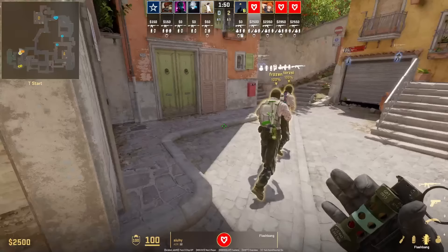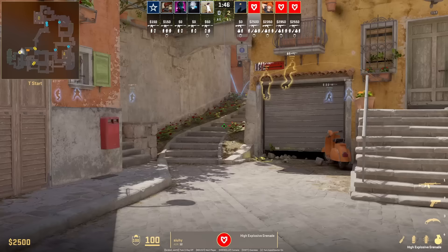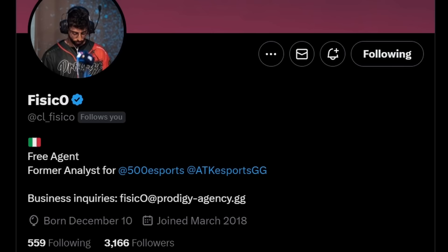He gets the opening pick. Suhee has a set HE nade to break open the bottom banana smoke. Stand at that part of the wall, aim at this flower, then jump throw. The nade disperses the smoke, allowing Frozen to see banana.